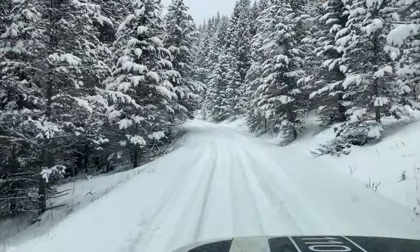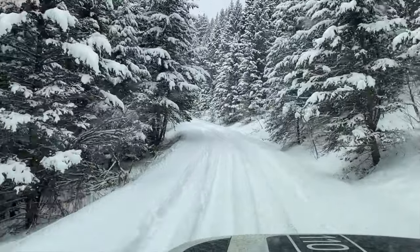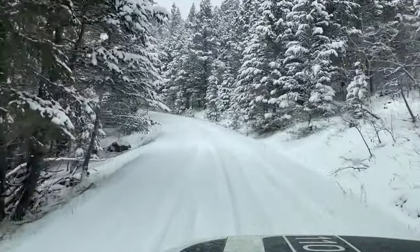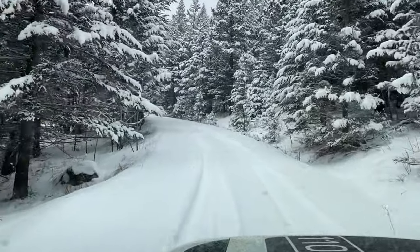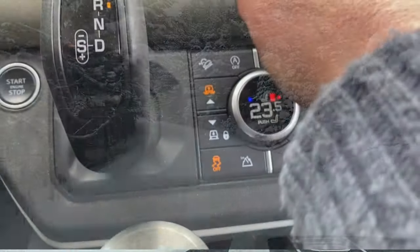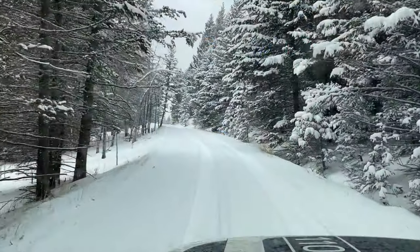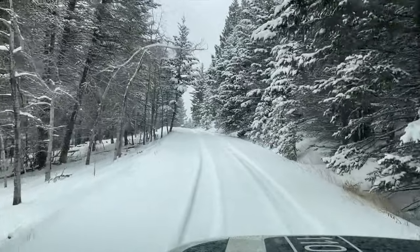As soon as you backed off the throttle because it had gone wild — I mean 4,000, 5,000 RPM wild — as soon as you backed off the throttle again, it just took the power and sucked it away. And DSC was off, and it was in rock crawl mode, which shouldn't really be letting anything spin wildly out of control.